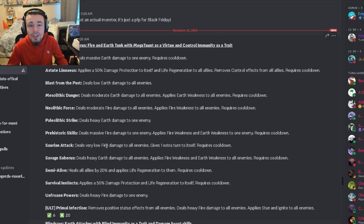Hey guys, today in this Monster Legends leaks video we have a bunch of new leaked movesets, including the brand new Ancestor. Let's get started with him. He is a fire and earth tank with Megaton as a virtue, which is incredible — you cannot remove that — and control immunity as a trait, which is also a really good trait.